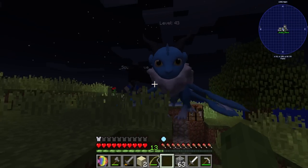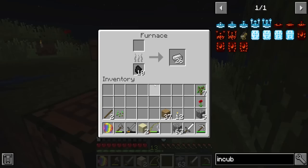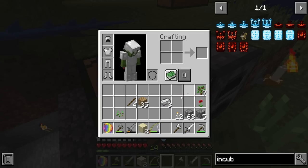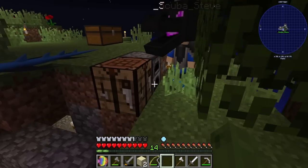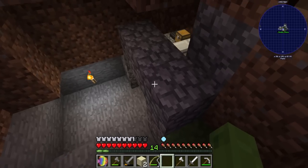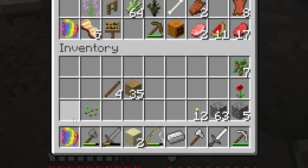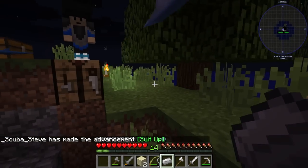All right, Scuba Steve, I think we should adventure. We've got 26 iron here now, we need some stuff. I got a sword — boom, I am fully equipped! There's three more ingots in the chest, so you could probably get a chest plate. We should save some for a bucket, but we have lava, which is the most important thing.